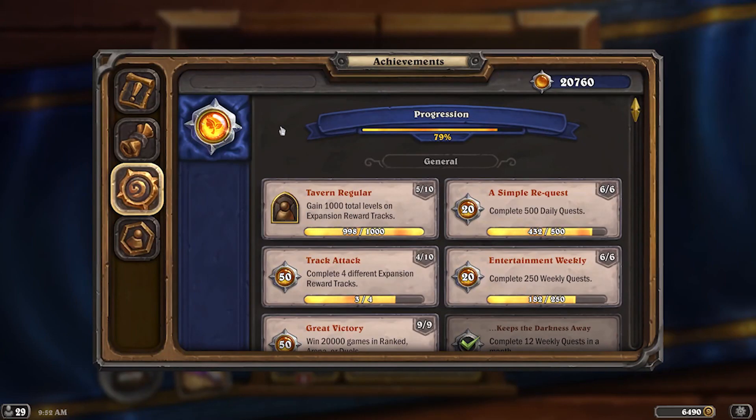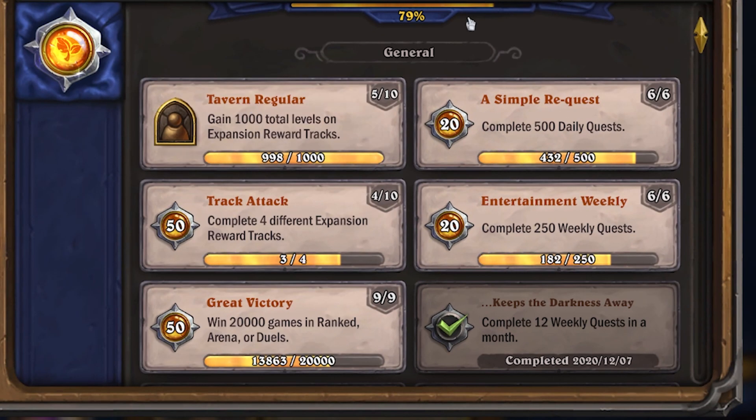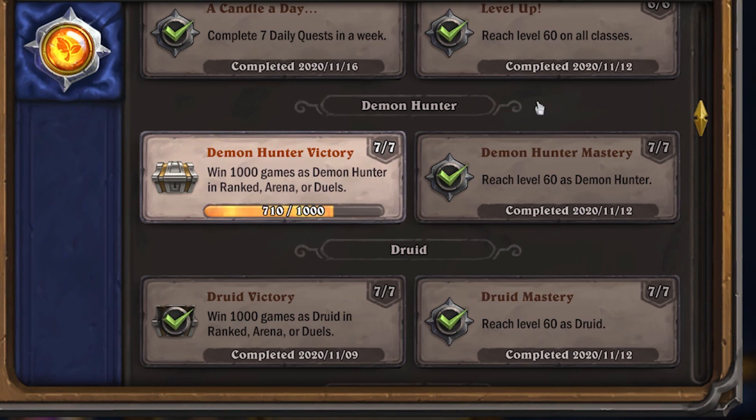Achievements are something they added recently into Hearthstone. But the weird thing is that none of the achievements are actually in alphabetical order — as you can see, 'Tavern Regular' is above 'A Simple Request.' But on top of that, all of the actual class-specific achievements are organized by classes.